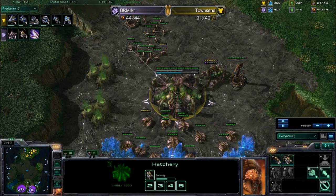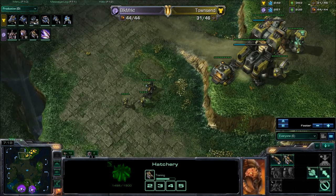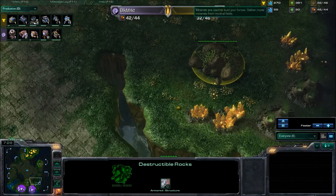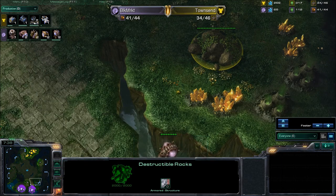With that Ling Speed you should be able to possibly expand. A rule of thumb: for every Zergling attacking a destructible rock, it's about 12 minutes to take down that rock. So two Zerglings — six minutes; four Zerglings — about three minutes. The more Zerglings you have on those rocks, the faster they get taken down.